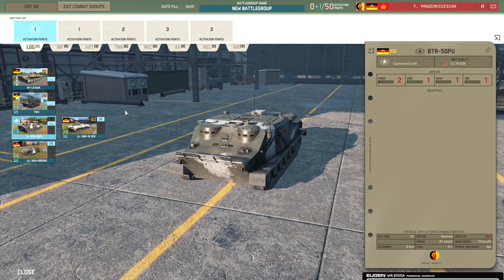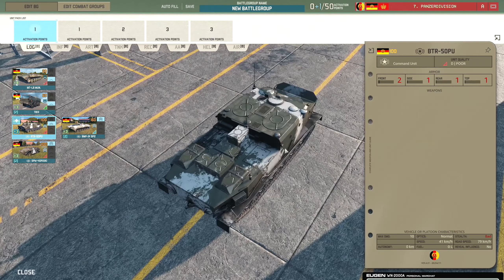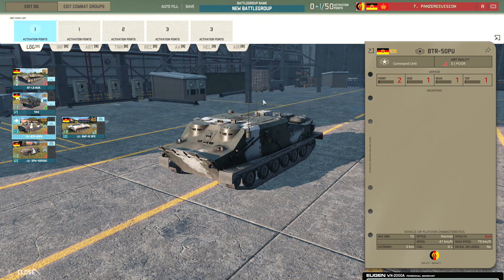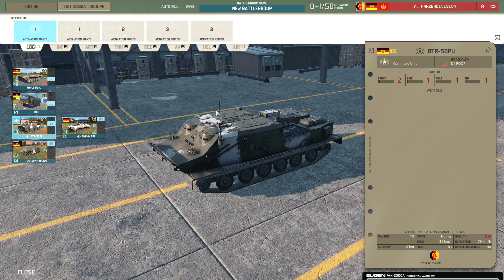Moving on we have the BTR-50PU - a very nice model with lots of detail. It has two front armour, one side, one rear, one top armour. Just your standard armoured command unit with no weapons.